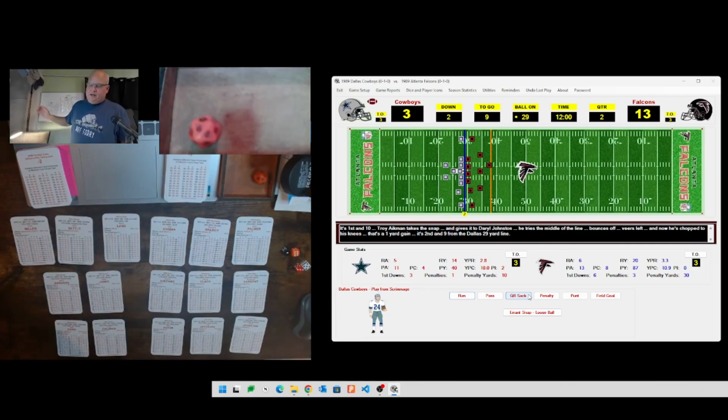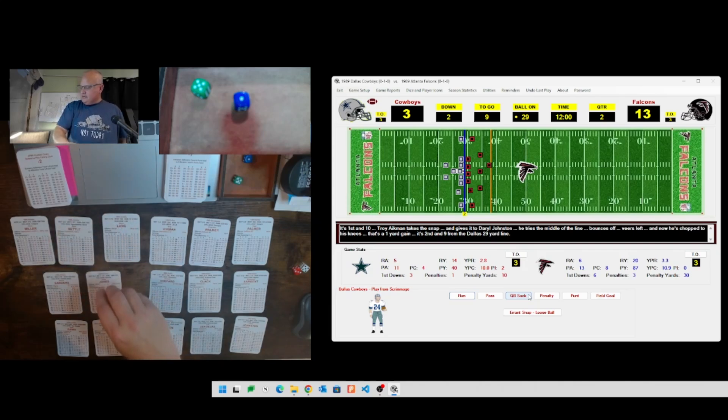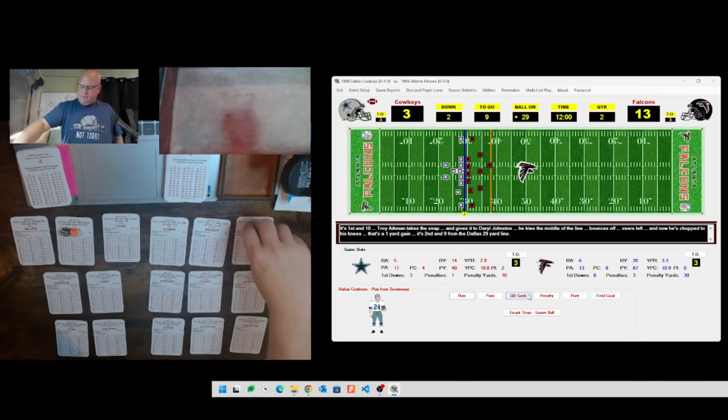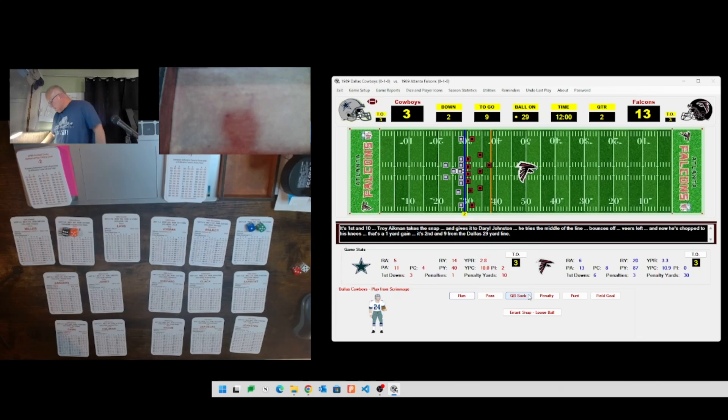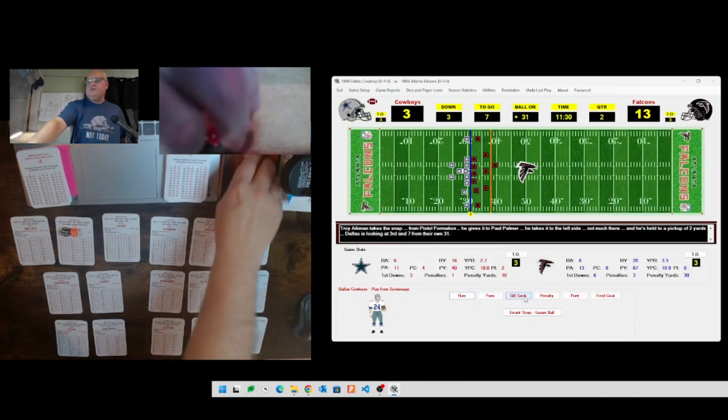Sticking with the outside run a third consecutive time. Defense rolls a 65, and 15 is Paul Palmer - 65 is AF. Palmer runs the ball, rolling a 36 for a 22 - that's only two yards. Dallas's running game just can't get going here. That was Paul Palmer for two yards, bringing up third and seven.